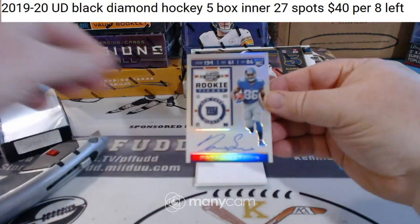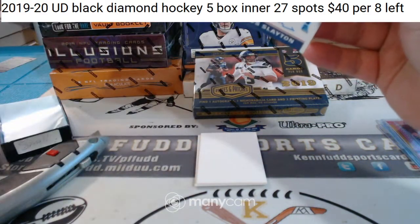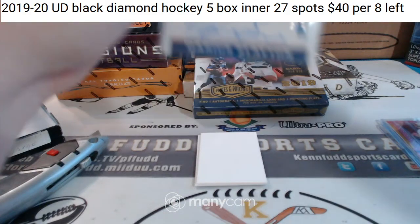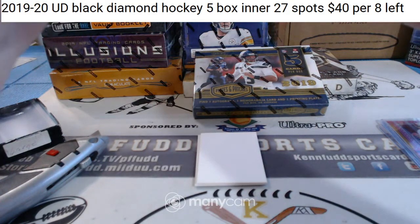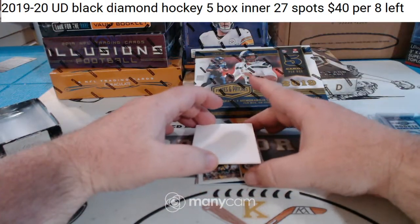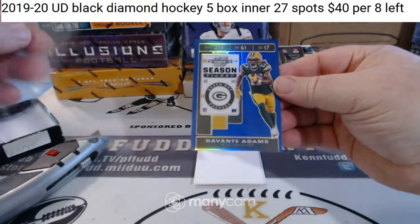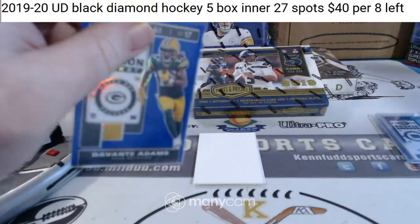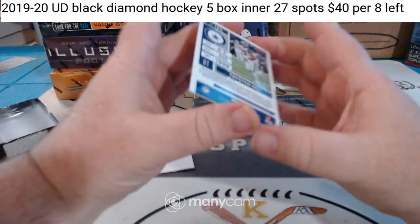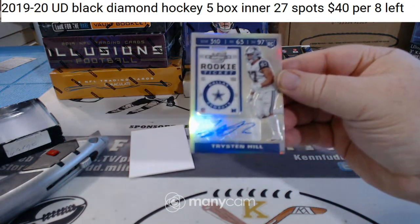For the Giants, Darius Slayton rookie autograph. It's just a blue DeVonta Adams, blue to 99 for the pack attack. I thought all the autographs were upside down — the last three cards were all upside down. And Chyston Hill for the Cowboys, rookie autograph.